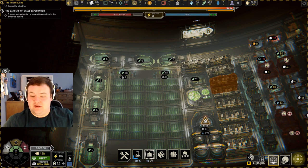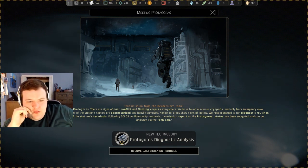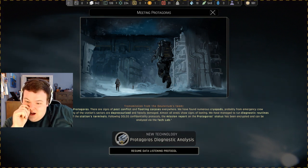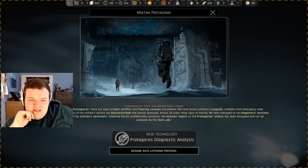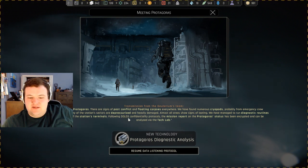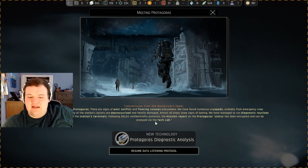We have entered the Protagoras — I can speak English. There are signs of past conflict and floating corpses everywhere. We have found numerous cryopods — hundreds. Probably from emergency crew evacuation procedures. Many of the station's sectors are depressurized and heavily damaged; almost all areas show signs of looting. We managed to run diagnostic routines by connecting to one of the station's terminals. Following Dalos confidentiality protocols, the mission report on the Protagoras status has been encrypted and can be analyzed via the tech lab.